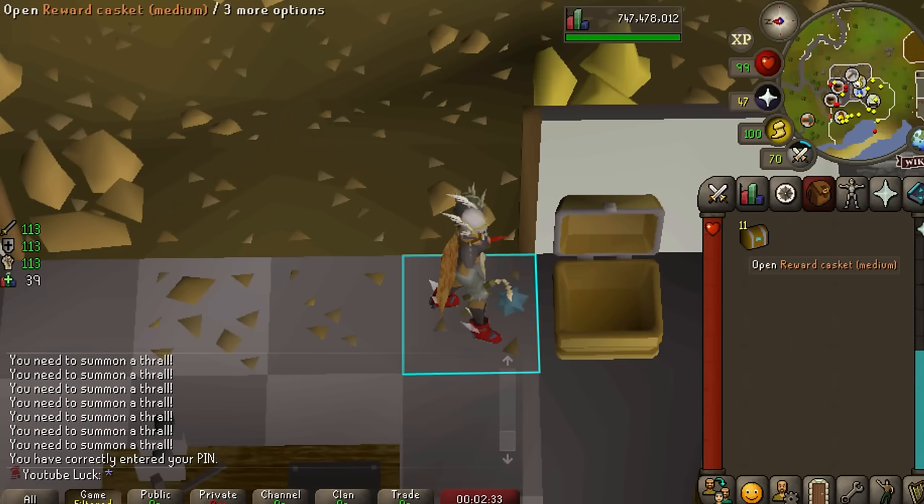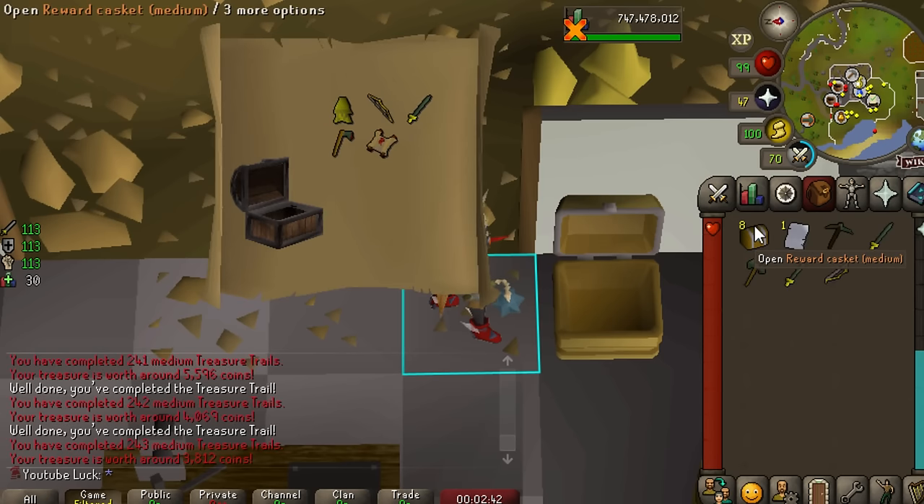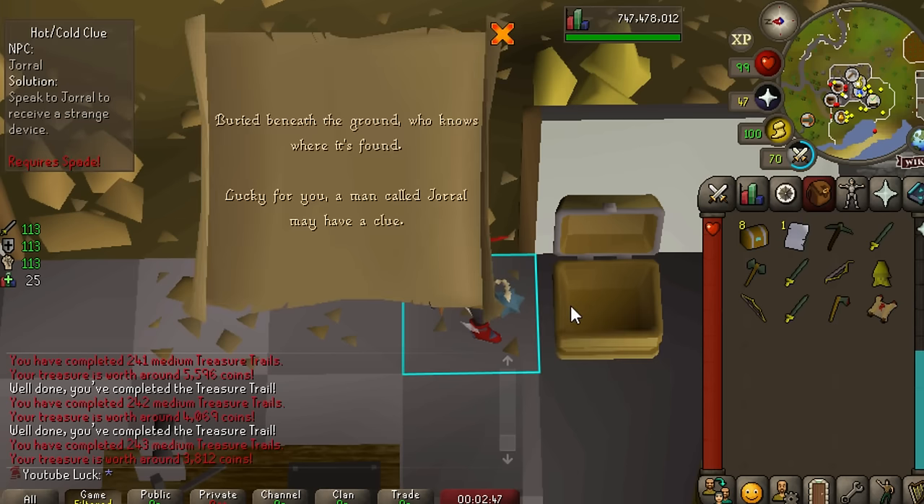Let's go ahead and open up these medium caskets. I did have one already before I went for the 10s, so we've got 11 medium caskets. Let's see if we can get ourselves some log slots, please. It's a dupe elegant, but we also got a master clue. Can we do it, please? Nope - we could not finish that master clue. No, I do not want to talk about it. It was heartbreaking.